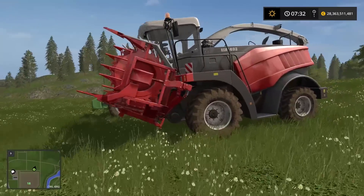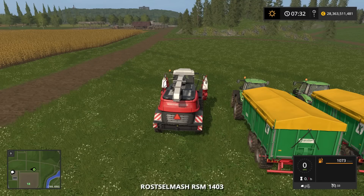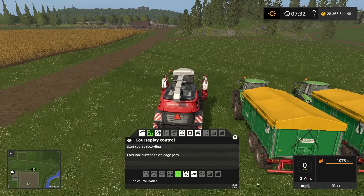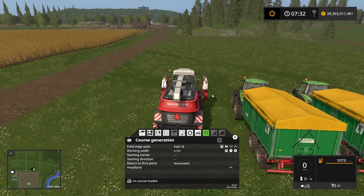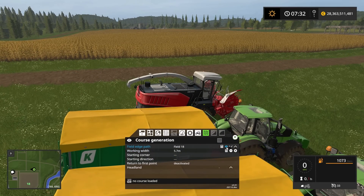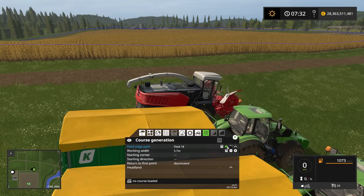Let's start by jumping into the forage harvester and set up a course. We right-click to open the Courseplay HUD. We want to be in the fieldwork mode — this button here — and we go into course generation. We're going to select field number 18, and we can verify that by clicking the eyeball icon, which shows a blue line around the field.